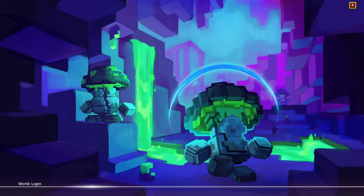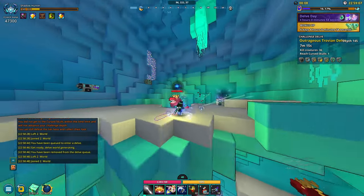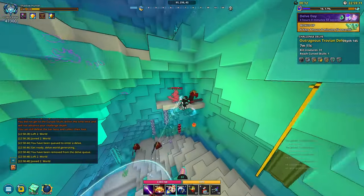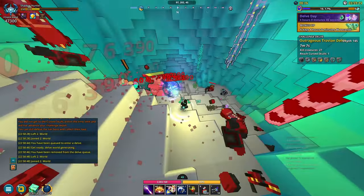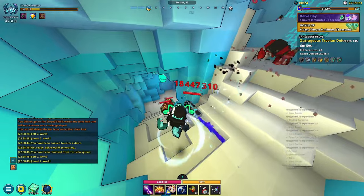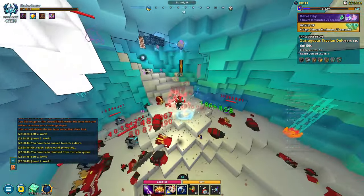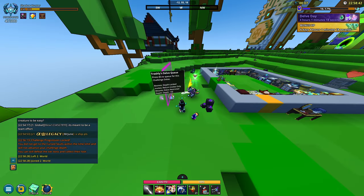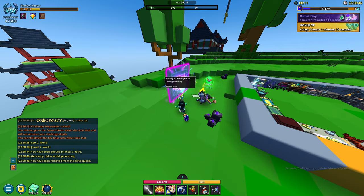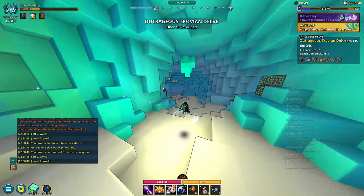To loop depth 145 and farm Ifera over and over, you want to have an alt account that has portal 144 unlocked. Have your alt and your main go into that depth, complete 144, then go to 145. Once you're there, remove your alt account — that will save the 145 — and your main account and whoever else is there can farm the torch. Once you finish, agree on a meet-up area, usually a club world using slash join world. Your alt then puts down the same 145 challenge portal, everyone presses E to join that delve, and you remove the alt again so your main can farm.